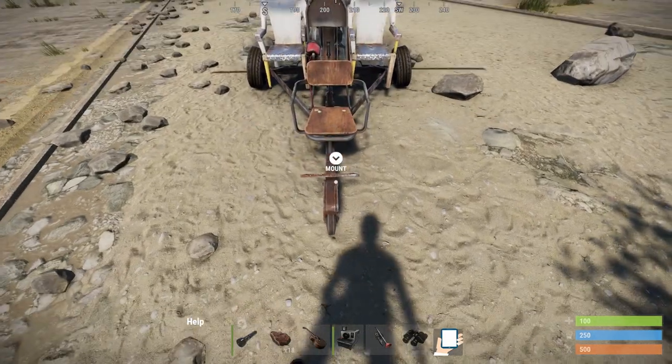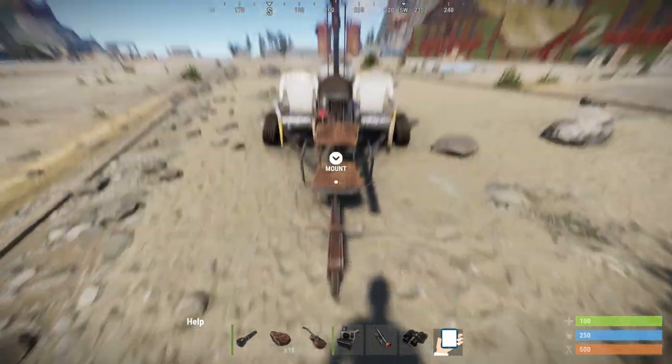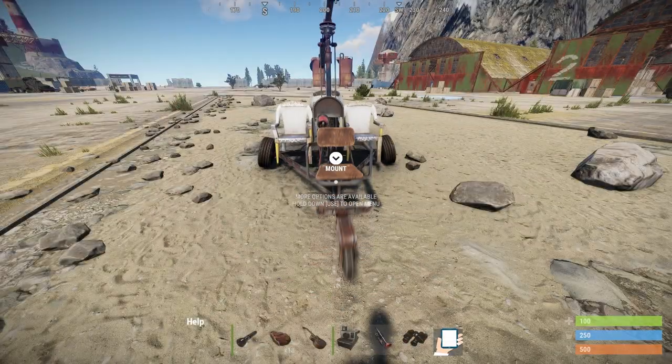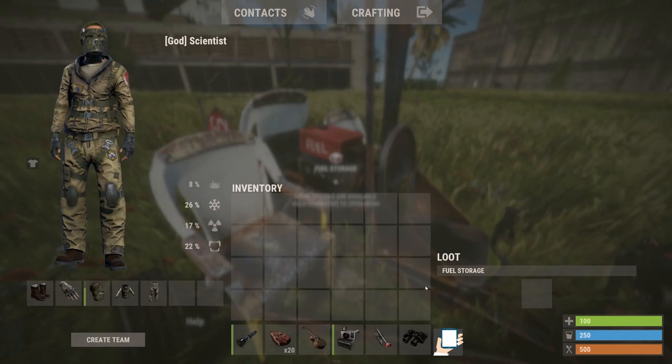If your helicopter gets stuck somewhere, you can push it. Sometimes it is not easy to get the push action prompt displayed on screen. In that case, hold down the E key on your keyboard and use the action menu to push the Minicopter.